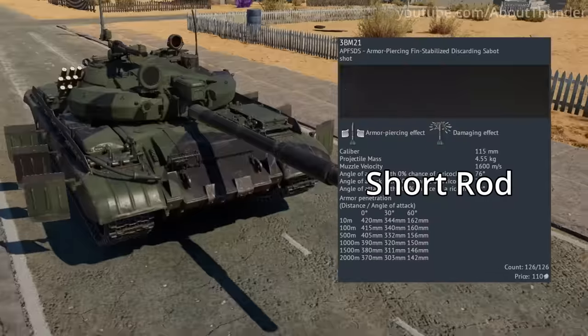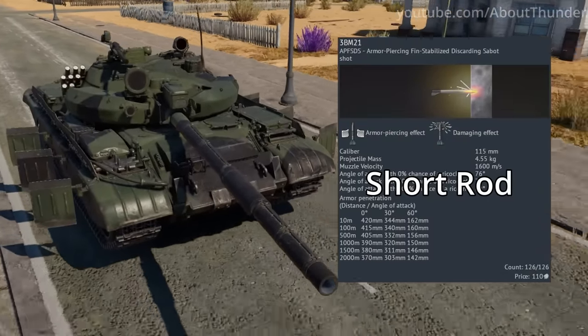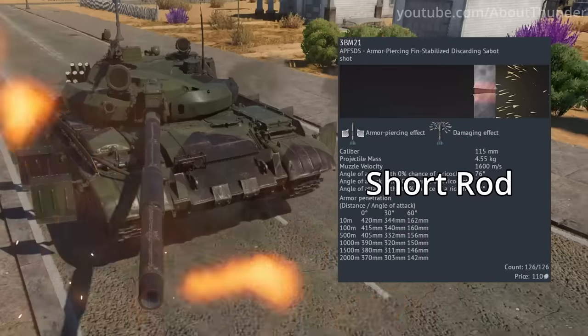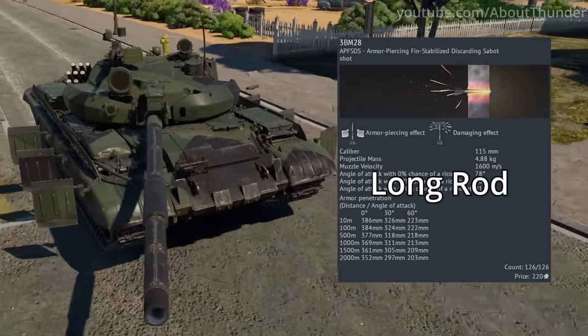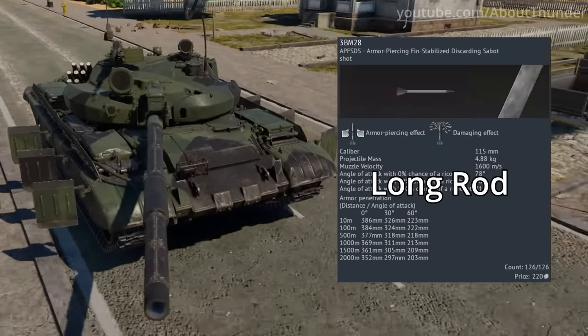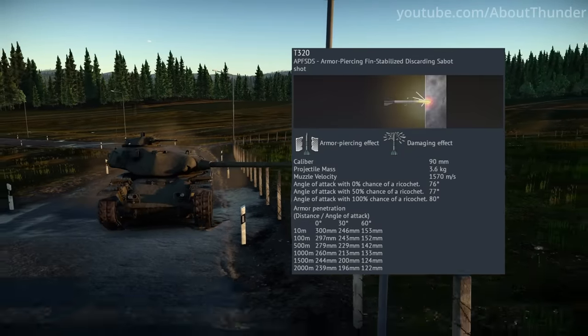Several early Russian APFSDS shells come with a unique stat card animation. Gaijin likely made these animations to differentiate between short and long rod APFSDS; however, it seems they forgot to add it to the American T320 short rod APFSDS.